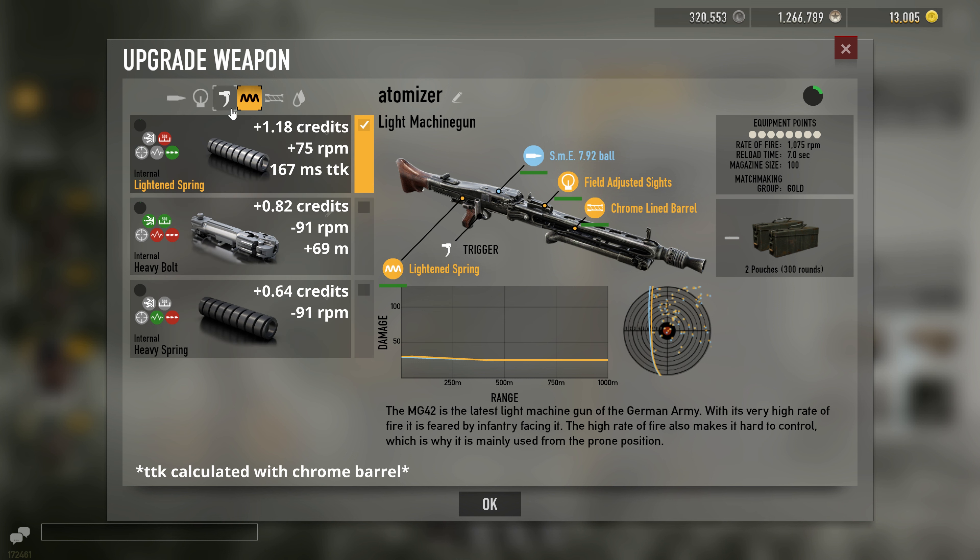Stock rate of fire on the MG42 is already really good, but Lightened Spring doesn't actually increase your recoil and adds more rate of fire. So it's a little harder to control with Lightened Spring, but it does make a decent difference in time to kill.